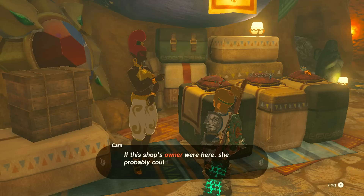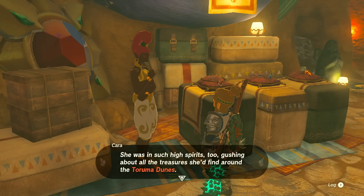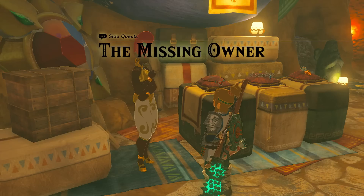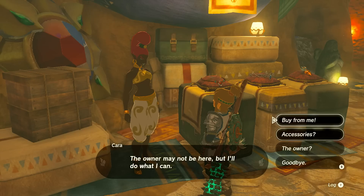She was gushing about all the treasures she'd find around the Toruma Dunes — that's a dangerous place. I hope she didn't run into trouble. So I'll definitely have to look into that one. Kara explains that different gems offer different kinds of protection: a ruby makes a bitter chill bite less, or a sapphire lets you avoid oppressive heat. The sand shroud has made it tough to get supplies, so stock is of the highest quality but a bit limited.